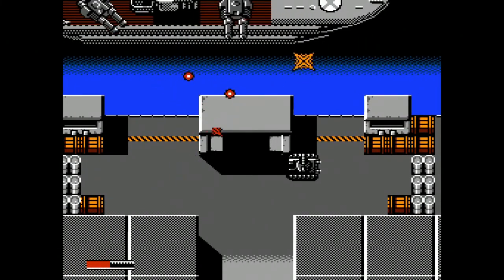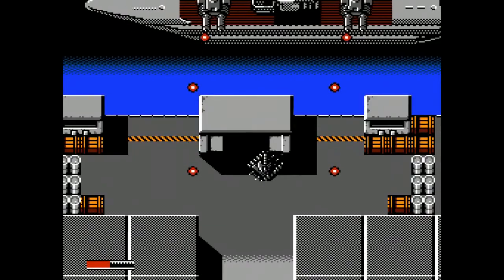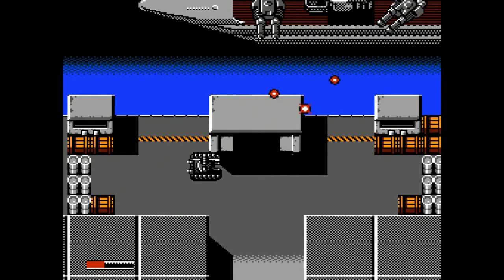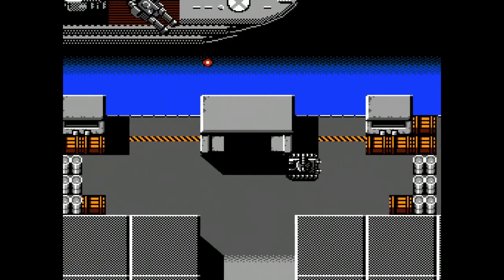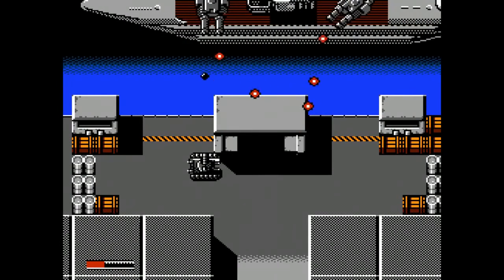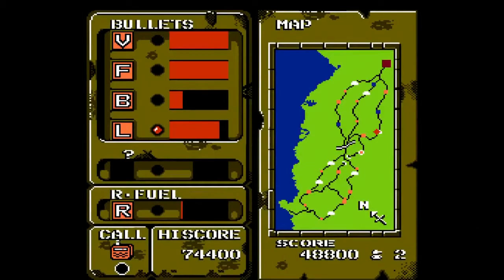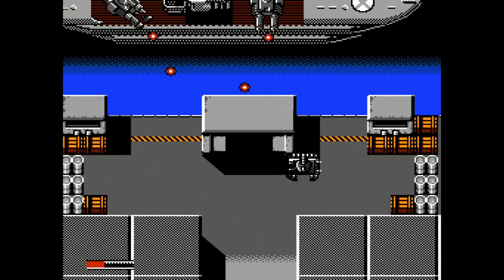This boss is extremely easy. Use the long-distance shot since it fires up far enough to reach the targets without having to drive to the water's edge. What you want to do is hang out by the shack and use it as a barrier so you don't get shot. Let the enemy drive past the shack, then peek out when the gun appears and shoot it immediately, then retreat back. You're basically just waiting for them to peek out and taking your shot — fire and move immediately and you won't get hit.